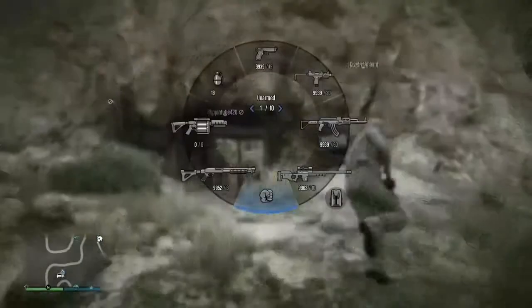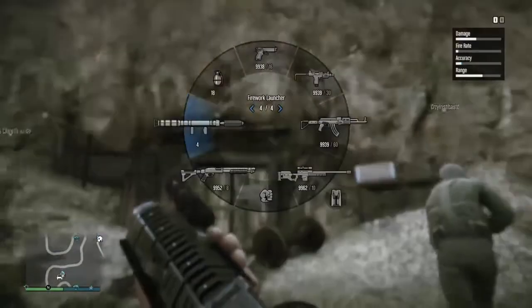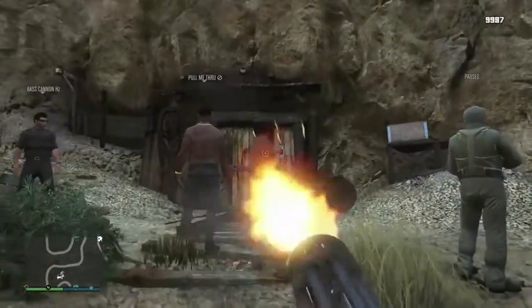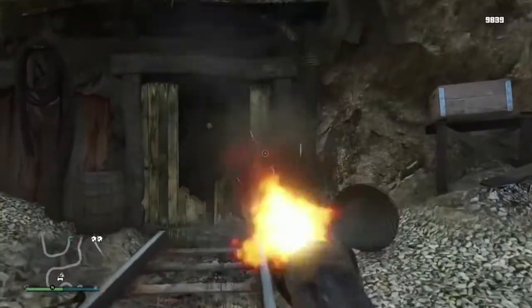Once you get here, you'll see a little door. You can read that if you want. I was just going to go straight for it — I was going to shoot an RPG, but I decided to use a minigun. Mario started freaking out.